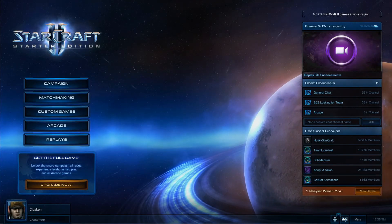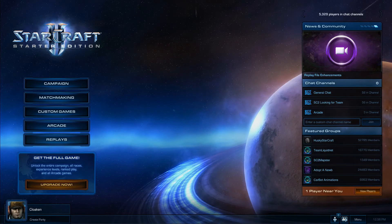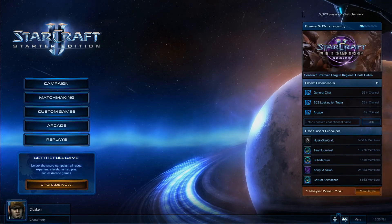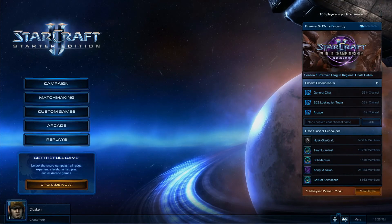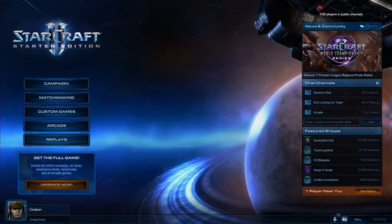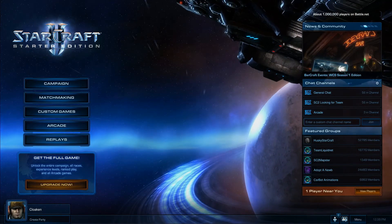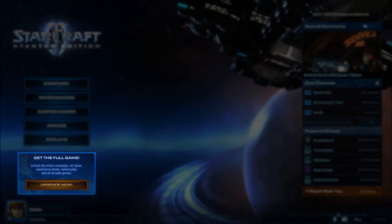That pretty much covers everything about Starter Edition. It is an excellent way to get a feel for the complete StarCraft II experience. Of course, if at any time you would like to unlock the full potential in all of these features, as well as the epic campaign content for both Wings of Liberty and Heart of the Swarm, you can always click the upgrade button located here to unlock the full game.